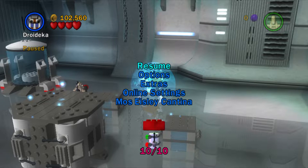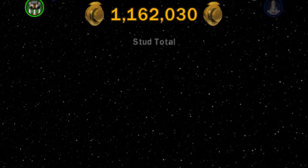That was super loud. So for the question of how many studs are in LEGO Star Wars: The Complete Saga Level 1 — Episode 1, Level 1 — it is 102,560.